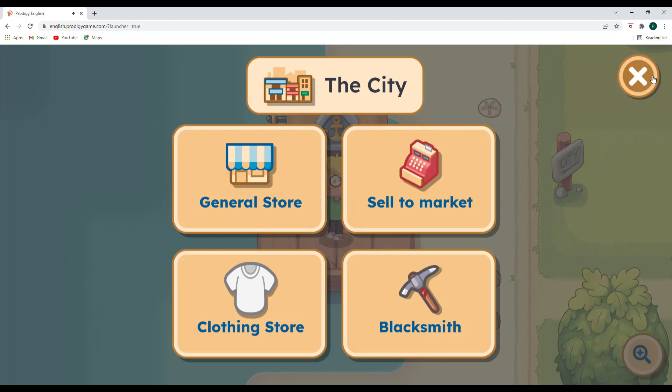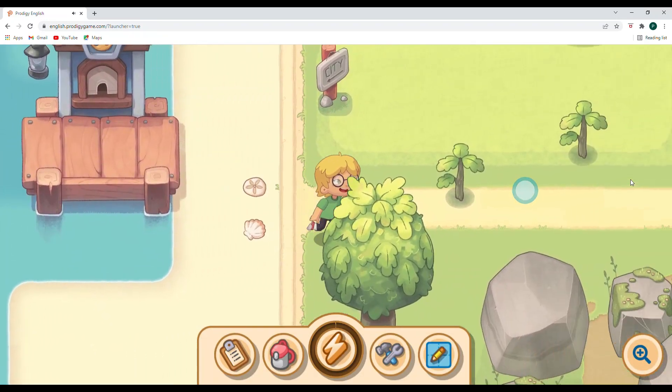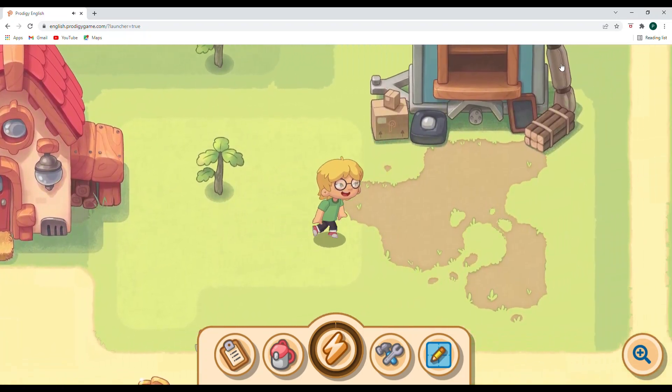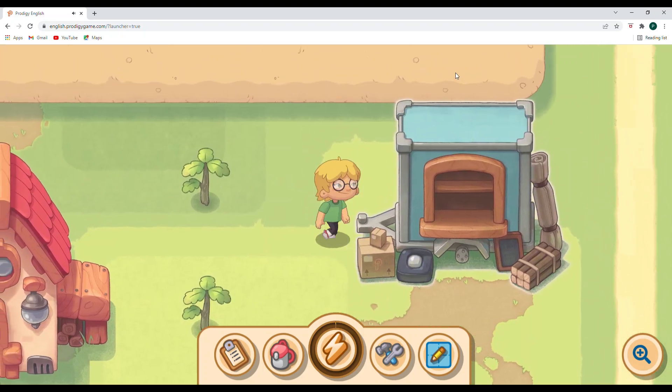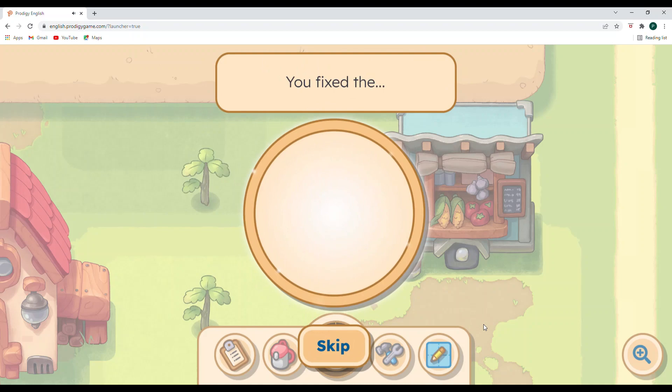We're going to have to pick a few more flowers, I think. The main thing I want to do is build this up and get our market stall cleaned up. We have enough coins — we needed 20 wood and we have 25, we needed 20 stones and we have 48, we needed 25 coins and we have 323. So let's go ahead and fix the market stall and see what happens.